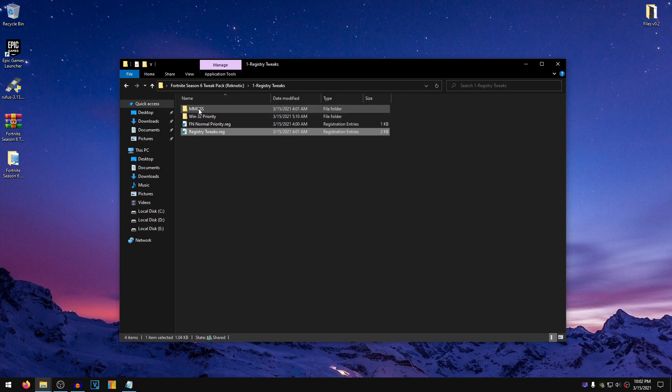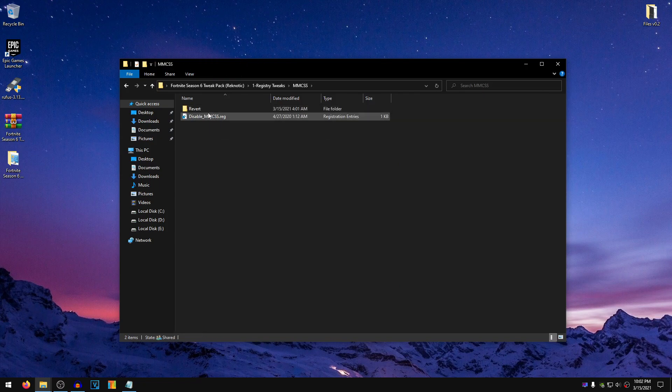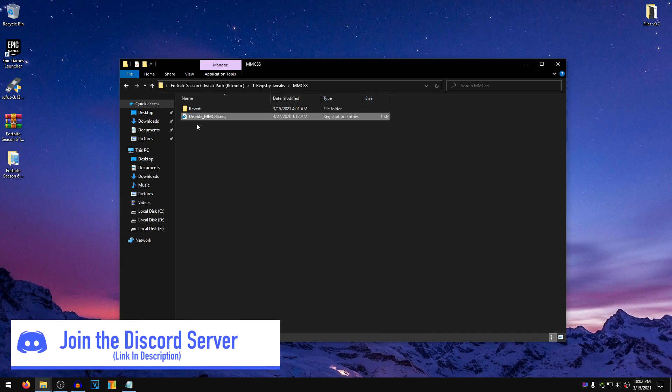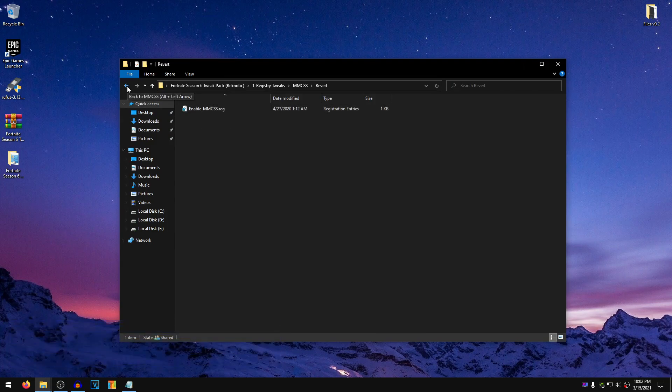Once that is done, go to the MMCSS folder, and inside of here you guys will find the registry for disabling the Multimedia Class Scheduler Services. Just go ahead and double-click on it, hit Yes, hit OK. This is pretty much self-explanatory. If you want to revert it, you can go ahead and use the Enable MMCSS registry file.